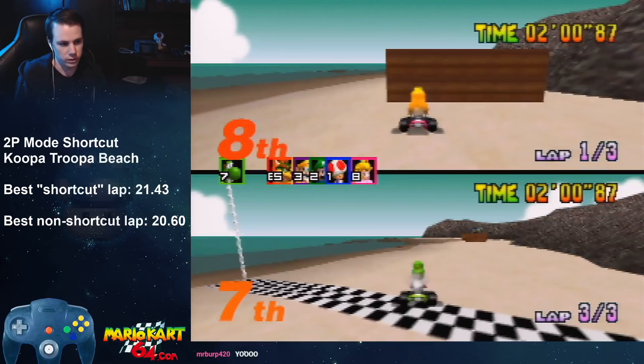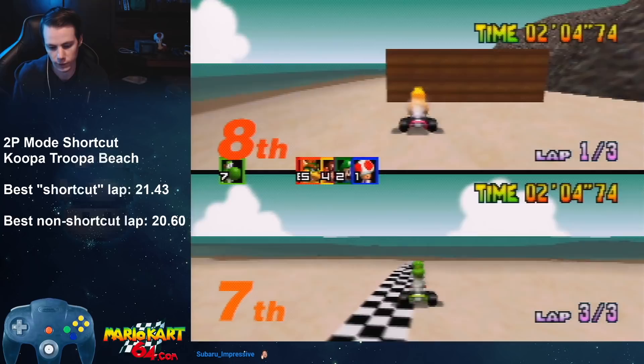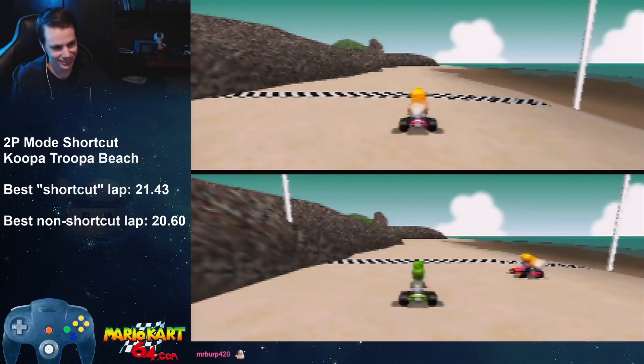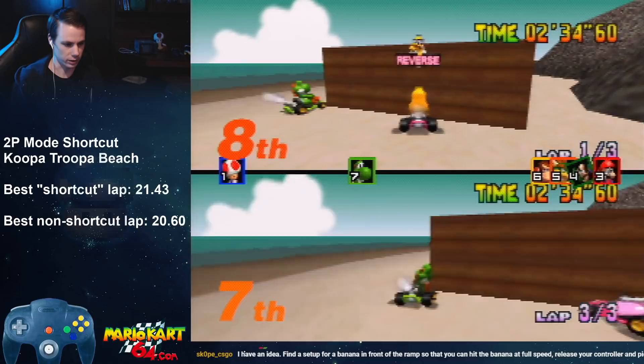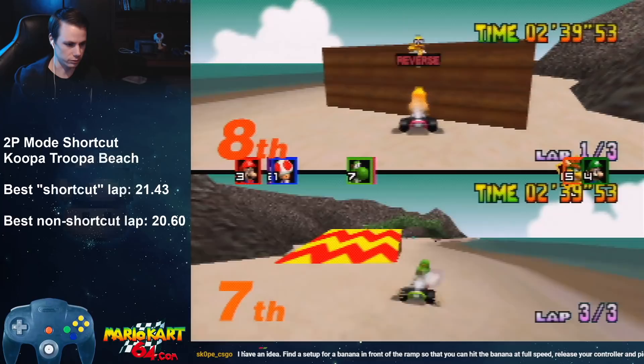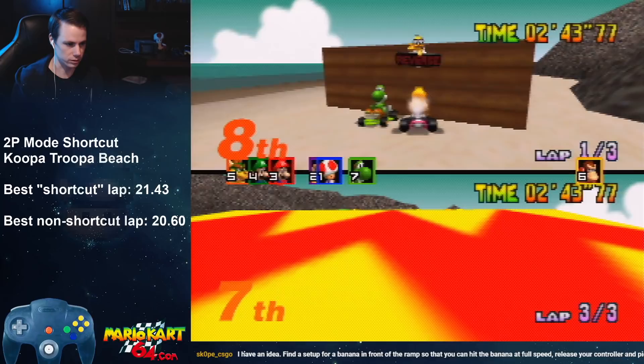You really have to perfectly land just in front of Peach so that I don't have to adjust at all — I can just tap A and Yoshi goes through the wall first try. Yoshi doesn't have to face the ramp. I could back up or something into it. If I came over here at speed and then backed up, that's something to try.